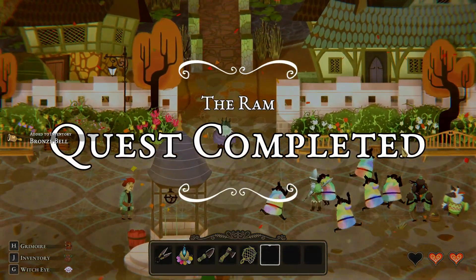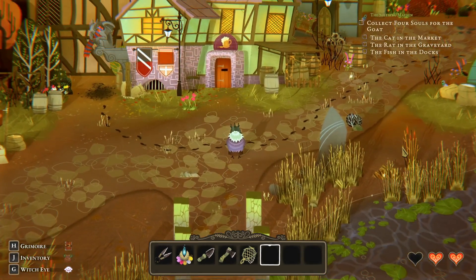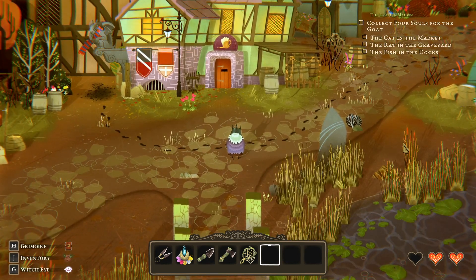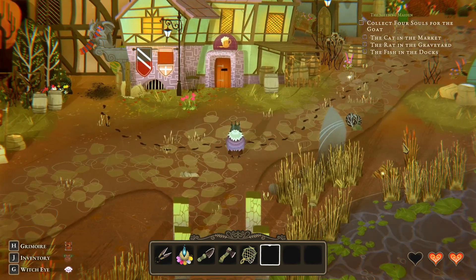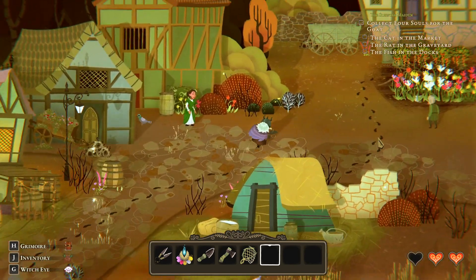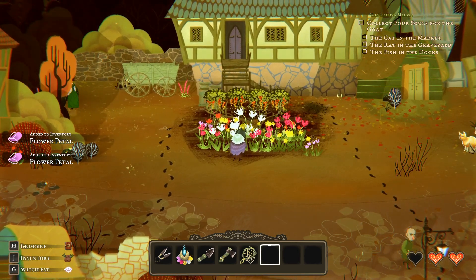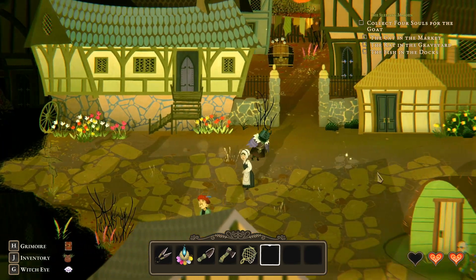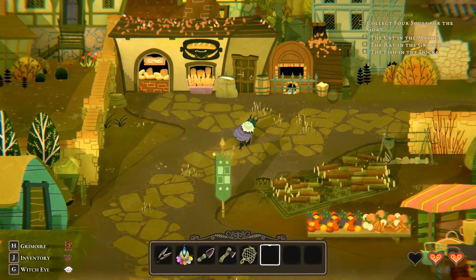Okay, so we've got the ram done. The cat in the market, the rat in the graveyard, the fish in the docks. I don't want to catch a fish in the market. A cat in the market — I don't want to catch cats. Well, this is the market.